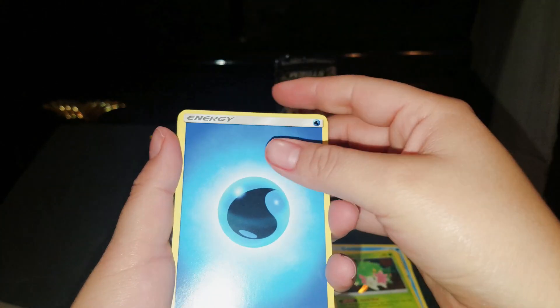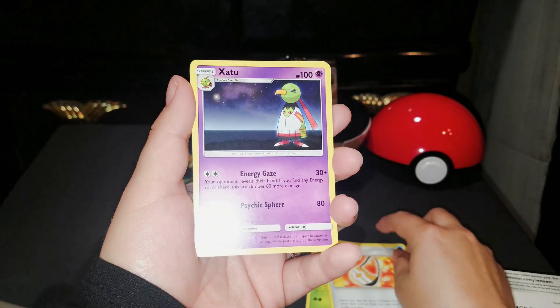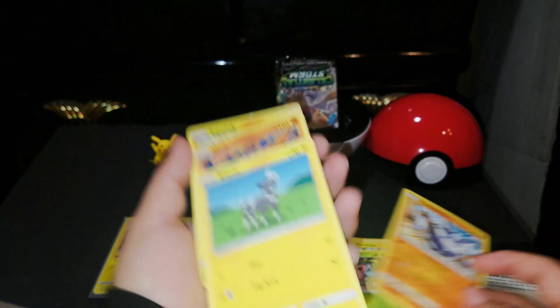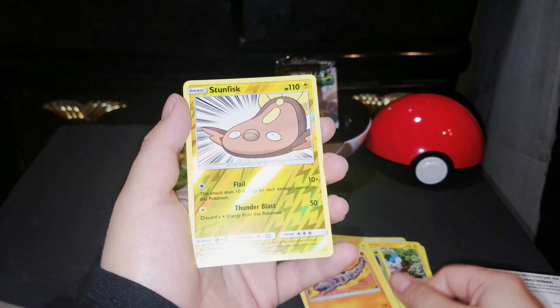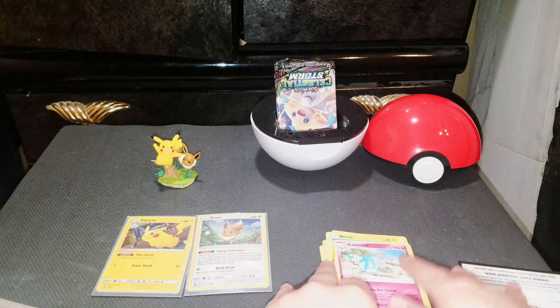A Water Energy, Heal Vial, Adventure Bag, Zatu, Pachirisu, Hoppip, Carbink, Blitzle, Onix, a Reverse Foil Stunfisk, and Azumarill. Very nice.